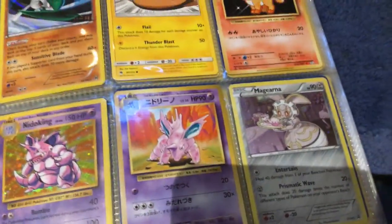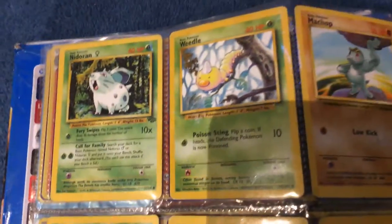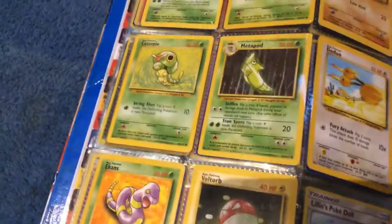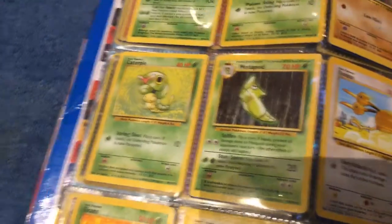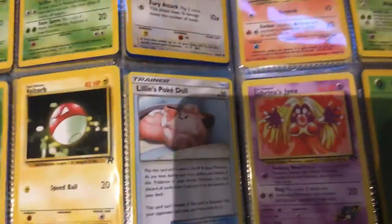Nidoking, Nidorino, Megina, Nidorino Female Jungle, Weedle Base Set, Machop Base Set, Caterpie Base Set, Metapod Base Set, Doduo Base Set, Ekans Team Rocket, Voltorb Team Rocket.